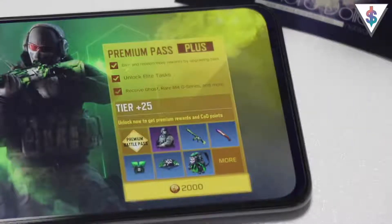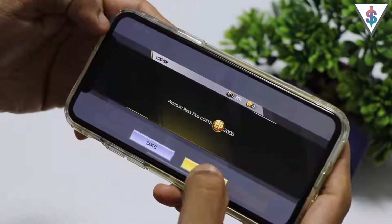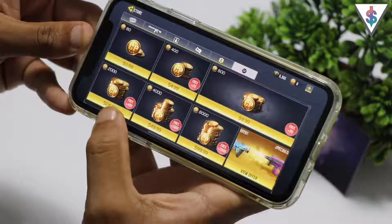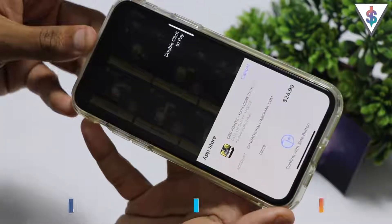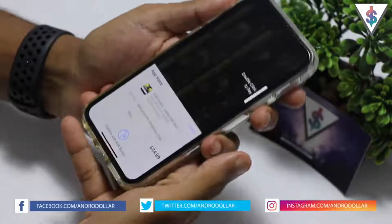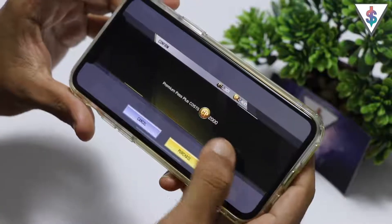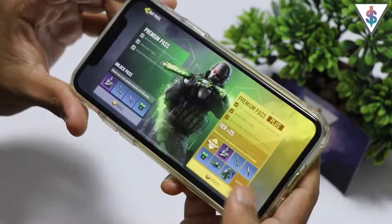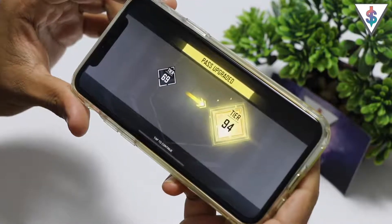The season 1 premium pass plus costs 2000 COD points. First I had to go to the store and purchase some COD points — 2000 COD points cost me $25. Once those points were added to my account, I went back to the battle pass screen and purchased the premium pass plus for season 1.